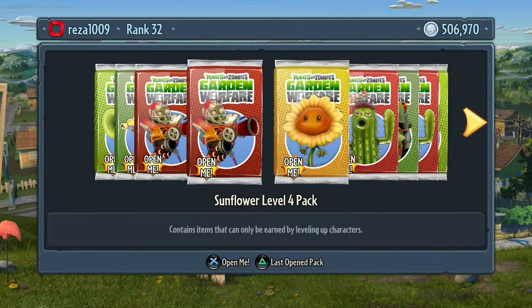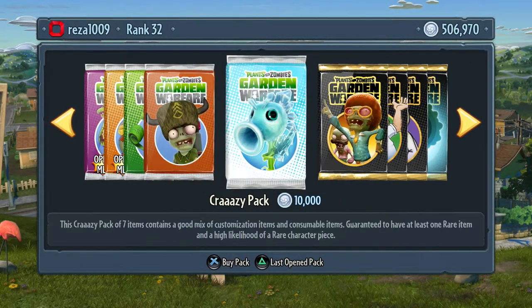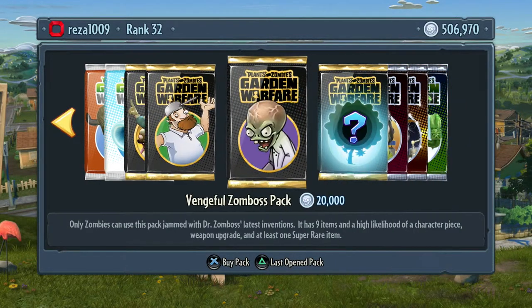I do want to open some character packs and get some skip star challenges because if you get to a certain level you get bonus packs when the game comes out. Like level 50 is a Spectacular pack and level 313 is a Unicorn Chomper and all that good stuff.